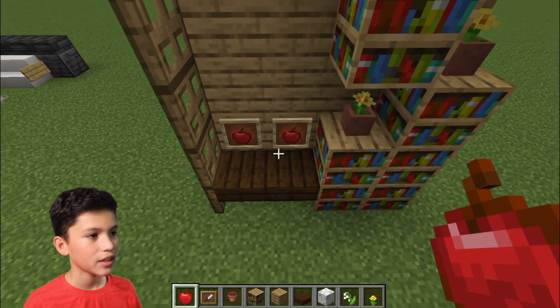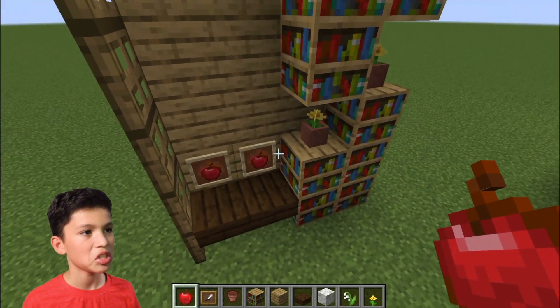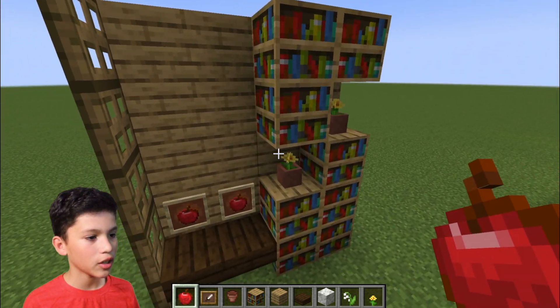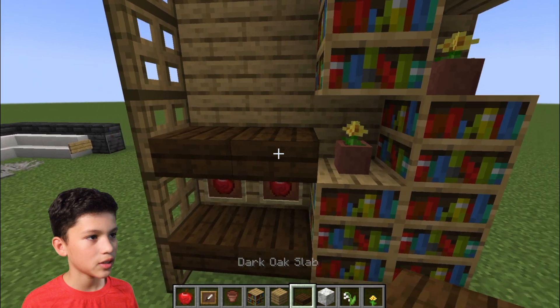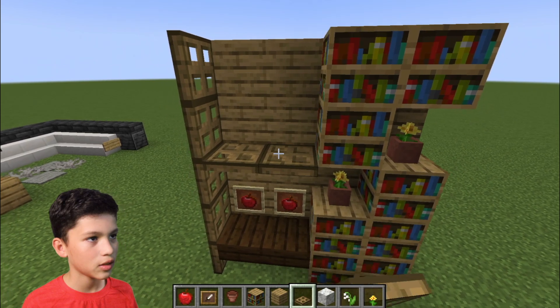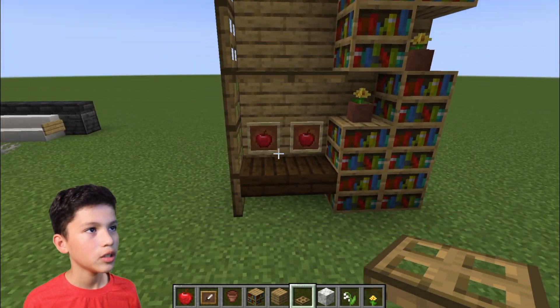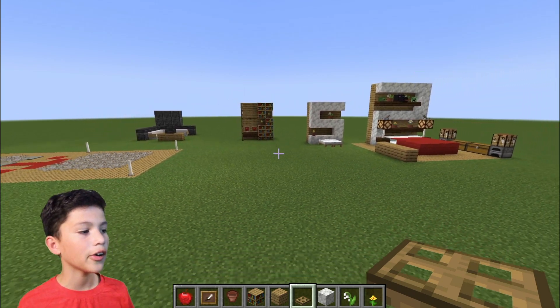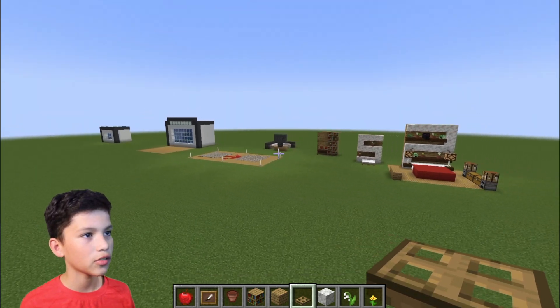I honestly forgot how to make the keyboard, but it's a computer. All you want to do is put more trapdoors — kind of right there — and then boom, you have your little shelf done. That's basically all you need to know about those three designs.